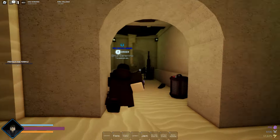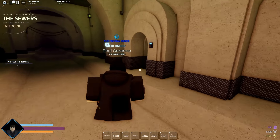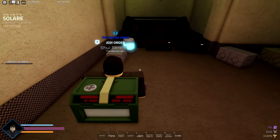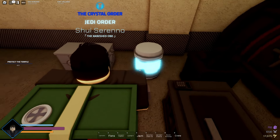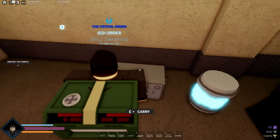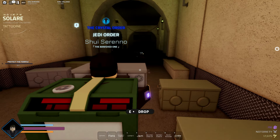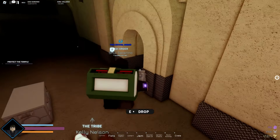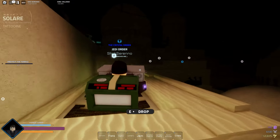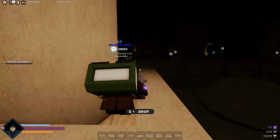Before I take us back to the lightsaber crafting bench, I'm just going to show you how you can do normal crates as well. You can find normal crates like here, and here's another lightsaber crate too. These blue ones right here will give you nova crystals. These gray ones will give you credits. And these ones will give you notoriety. So choose whatever you'd like. But for all of them other than the lightsaber crate, you're going to want to follow my directions up to here.